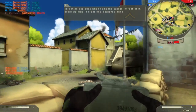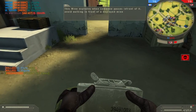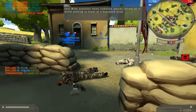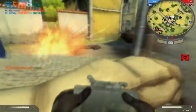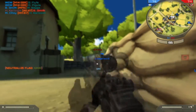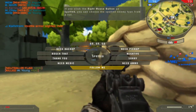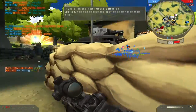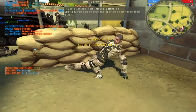This mine explodes when someone passes in front of it. Avoid walking in front of a deployed mine. If you click the right mouse button on spotted, you can choose the spotted enemy type from a list.